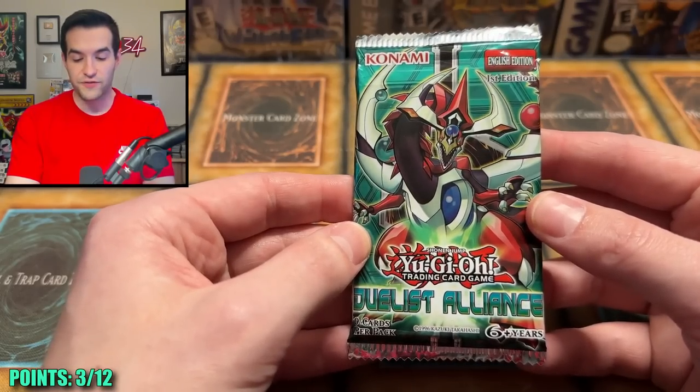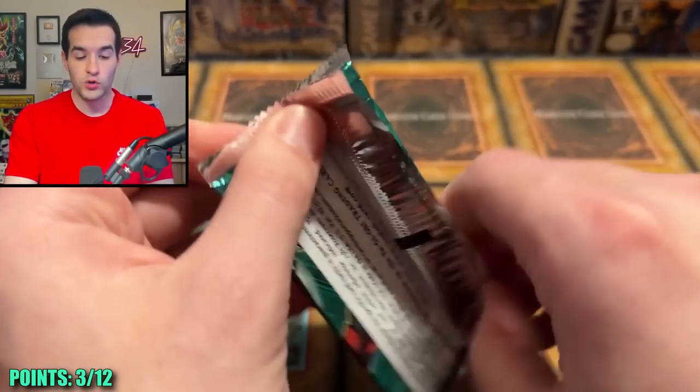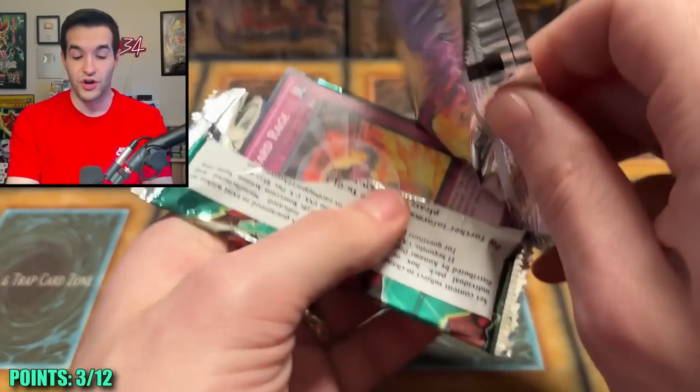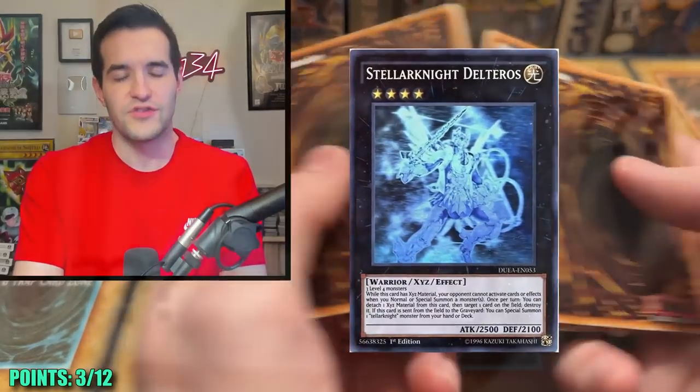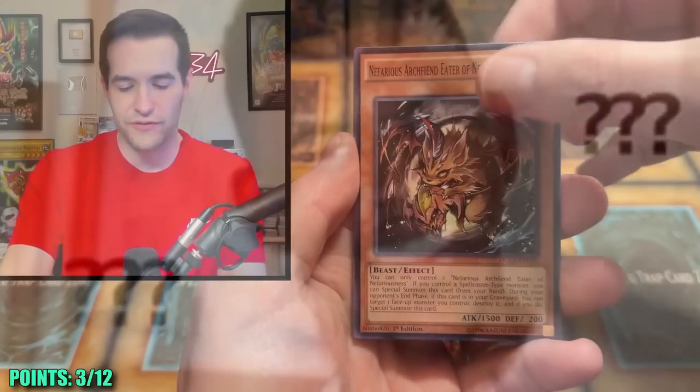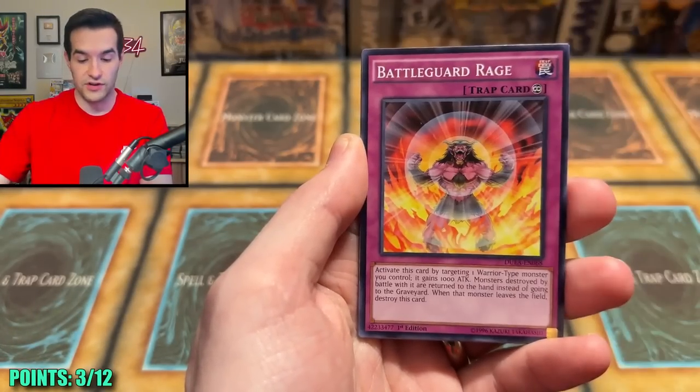Now we have a really cool pack — a Duelist Alliance first edition. In here we have Ultimate Rares and Ghost Rares. I've never really had great luck, but there's Soul Construct as a Ghost Rare, Divine Dragon — actually the Dragon Fusion guy. We have Jhin and a lot of good stuff in here.